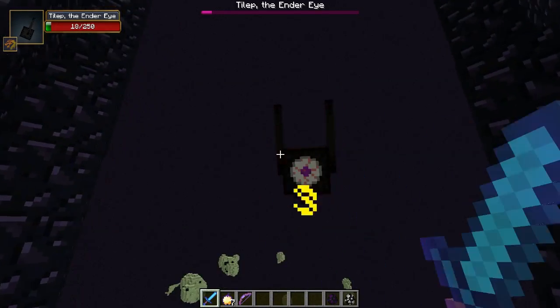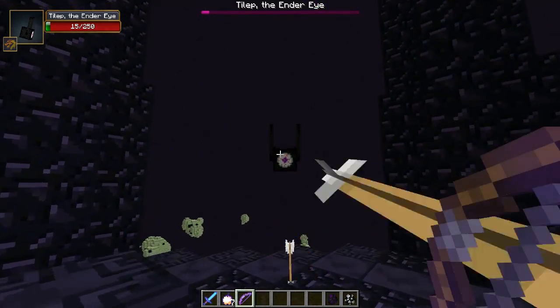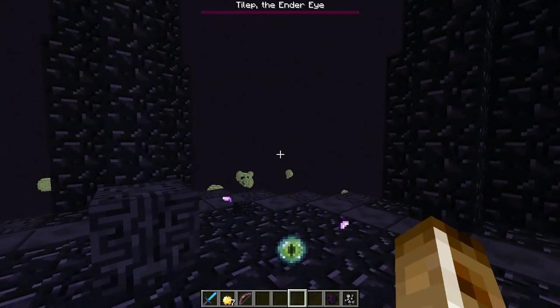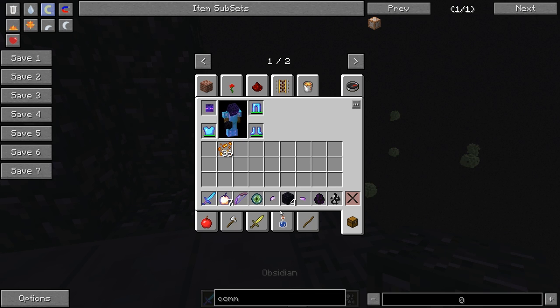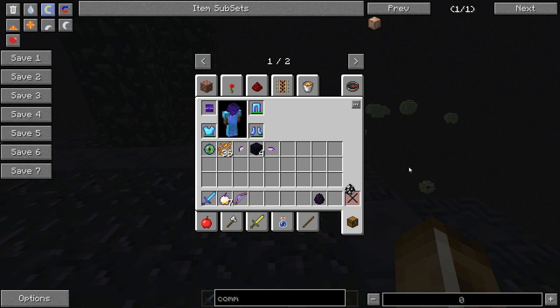We'll finish off Tilep here — I believe he's resistant to arrows. He will drop Eye of Ender and Gem Fragment. Gem Fragments are used to make an item called the Gem, but we'll talk about that later.